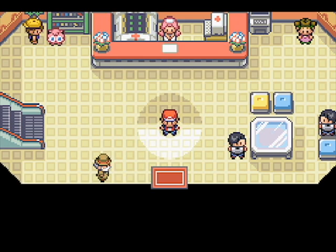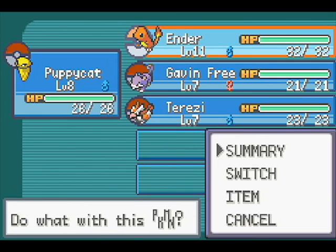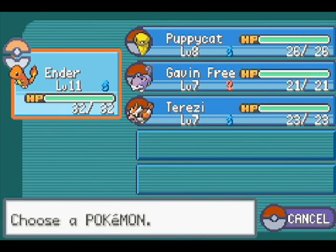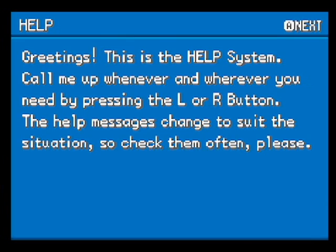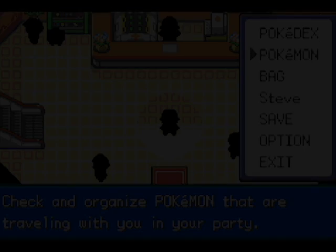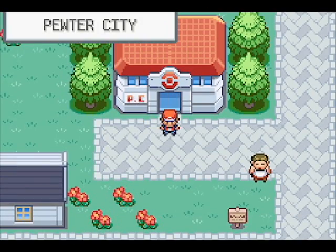I did some research, and Brock's Pokemon are level 12 and level 14. Only Brock's Onix is the one that has rock type moves, which unfortunately are super effective against all my Pokemon except for Rattata.